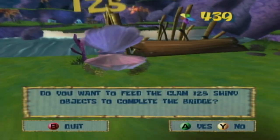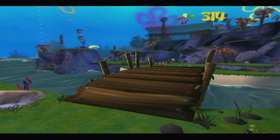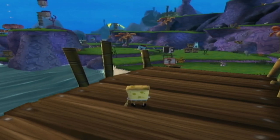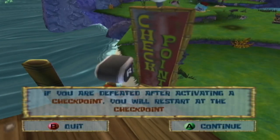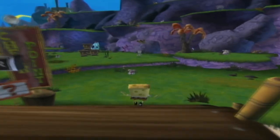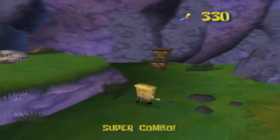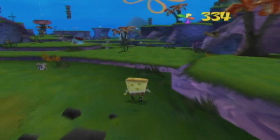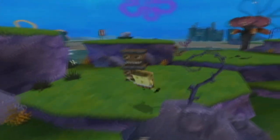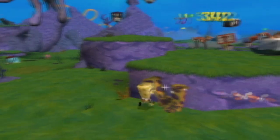This clam functions as a cache gate — you pay 125 shiny objects to complete the bridge. You'll come across these clams that you have to pay off to unlock a critical part of the level, though sometimes you can engage in sequence breaks to ignore that. This is a checkpoint; if you're defeated after activating it, you restart here instead of at the beginning. SpongeBob SquarePants: Battle for Bikini Bottom does not have a lives system — notably more modern than other platformers at the time, really going the extra mile for player convenience.